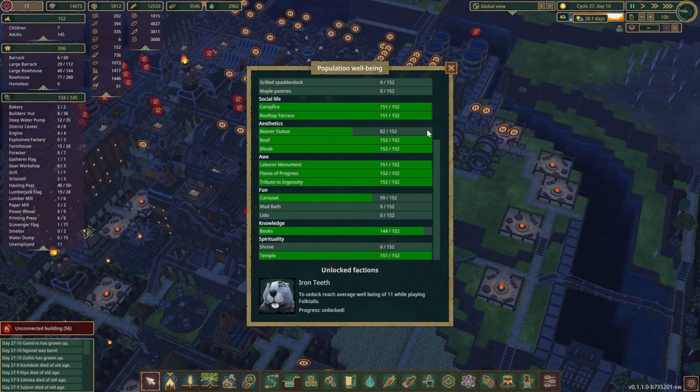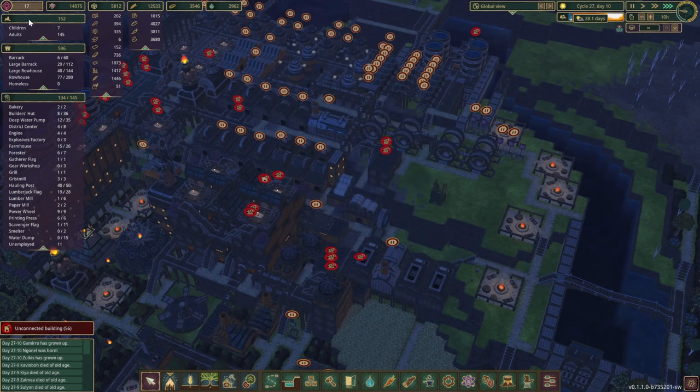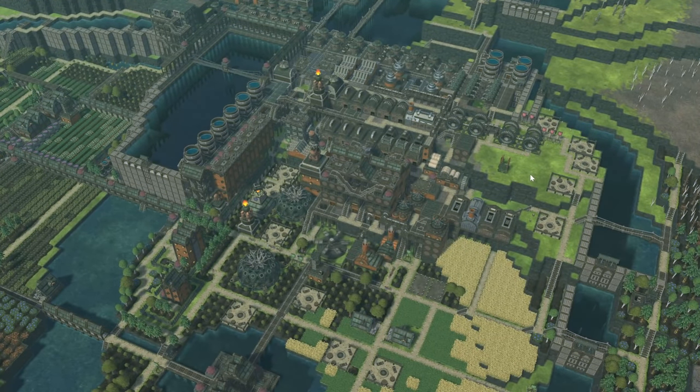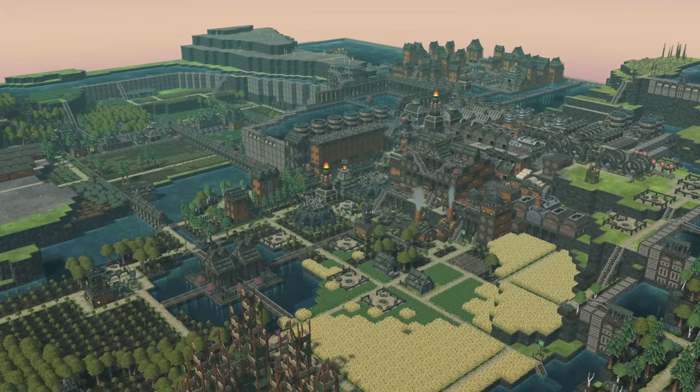A little notification: 'Your beavers are happier than ever — you have reached a new well-being high score!' I think if we waited another day we could have these towards the max. We could build another beaver statue if we wanted, but for me this is already a win. Seeing number 17 up there is everything I wanted from this playthrough. Unfortunately, this marks the end of our series. I'll make a copy of the save and put it aside in case we want to revisit it. I hope you've enjoyed it — thank you very much for joining, and I hope to see you again in future videos.